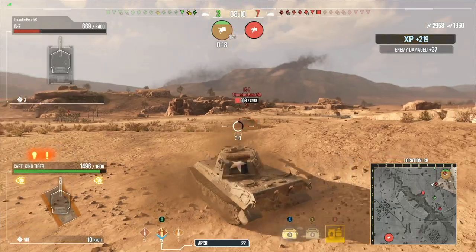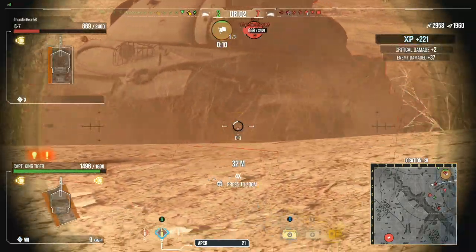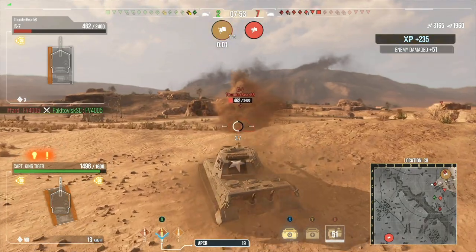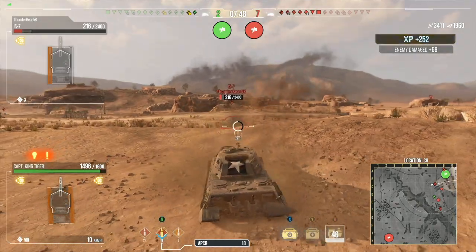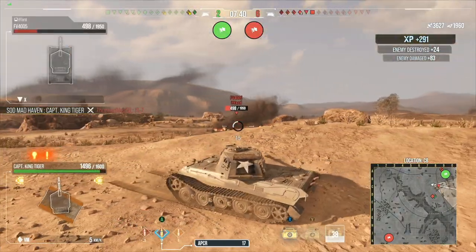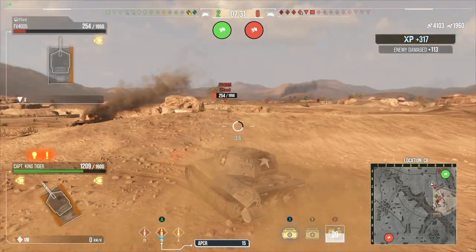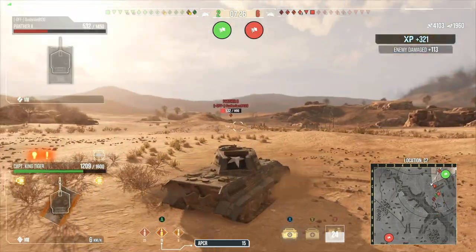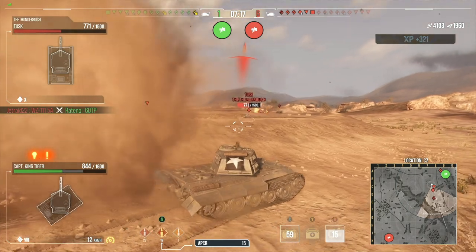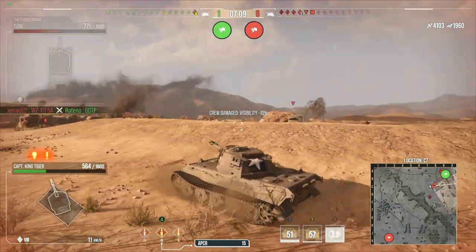With the IS-7 right here, I'm taking my time on shots. Sure, I have a fast reload, but that doesn't mean shoot as many times as you can. I'm trying to see if I can get him locked down. We're losing badly — it's not looking good. But the Captured King Tiger is holding together, using the armor. We're up to 2,000 blocked, just trying to get as many shots as we can. We have a low alpha but a really fast reload, so we can put out a lot of shots, make people hesitant to come in, and focus on getting people to low health.